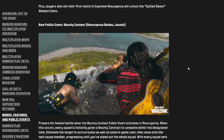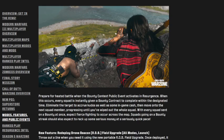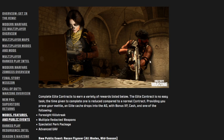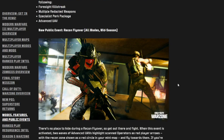New public event: Bounty Contest for Resurgence modes at launch. I love the skin with the guitar on the back; the Black Cell skin looks cool too, but I prefer default skins — 30 bucks for color variants is a waste. New feature: Elite Contracts in all modes in mid-season. New public event: Recon Flyover in all modes in mid-season, similar to what we saw on Vondel in MW2.